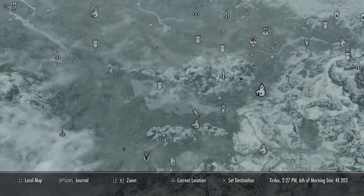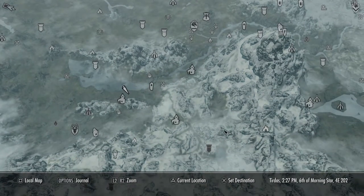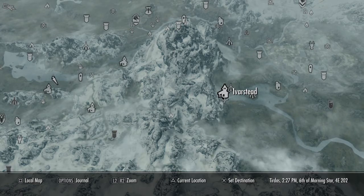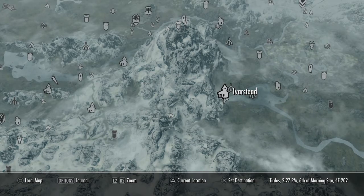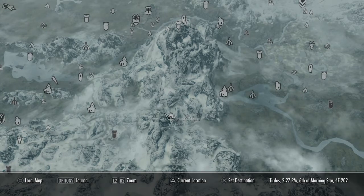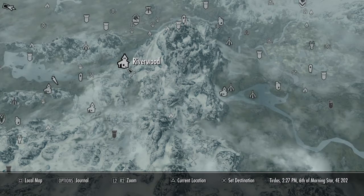So on the map, that's Riverwood. That's Helgen — at the beginning of the game you start on a carriage about to get beheaded, and you arrive at Helgen when a dragon comes and disrupts the whole thing. You escape through a cave and come out here, and then go down into Riverwood.